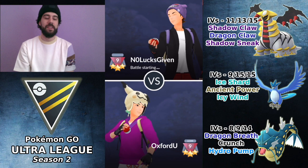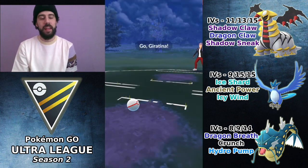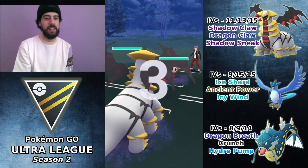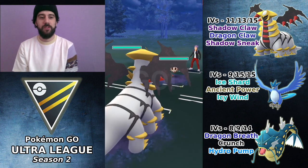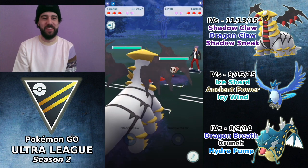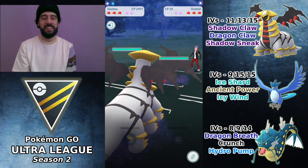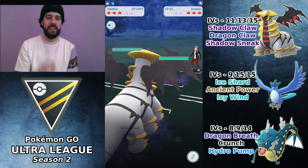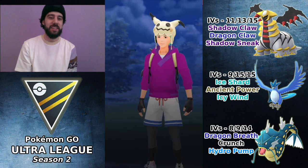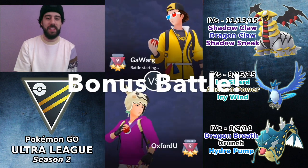1-0. Facing No Lux Given in match number two of this set, leading a Duskull — he definitely has no lux given, for lack of a better word. I noticed my opponent wasn't attacking, so I decided to just sit in and let him do something. Eventually the match ended — he quit.